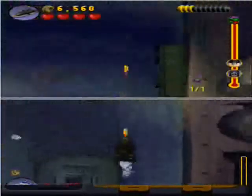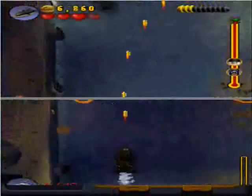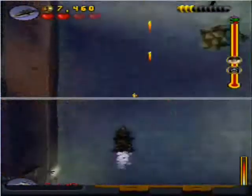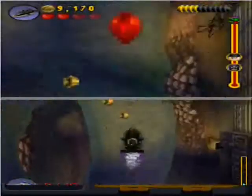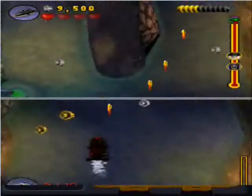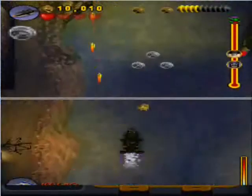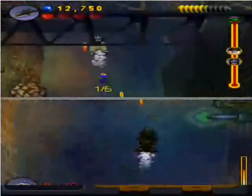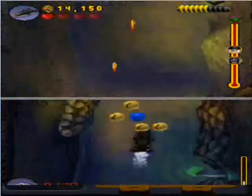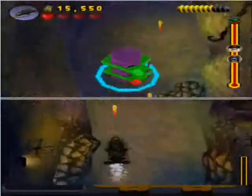We got the Joker car already — sweet. Once again, same gimmick. As you can see, all of the vehicles in the villain stage are replaced with their corresponding hero groups, so we have police boats. In the Riddler vehicle stage, we had police cars, and in the Joker one, we'll have police helicopters, as you will see.